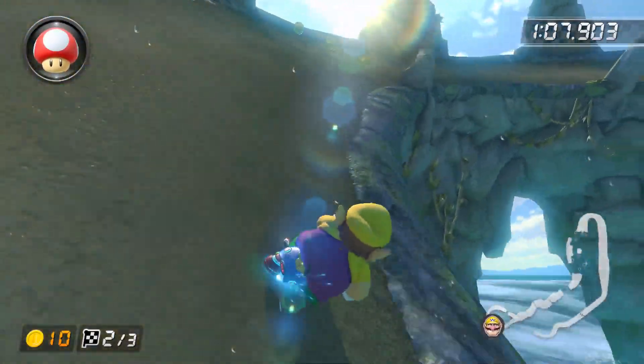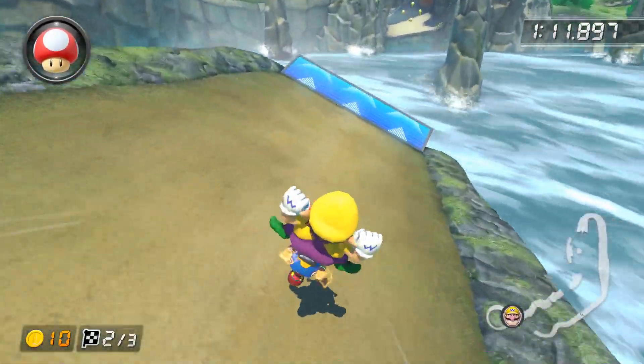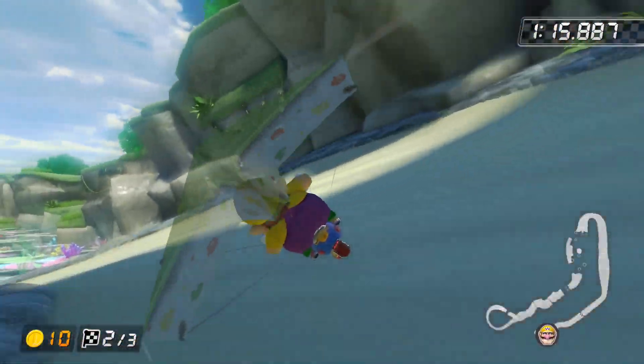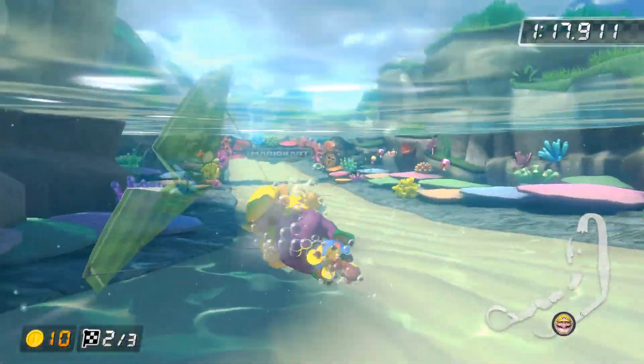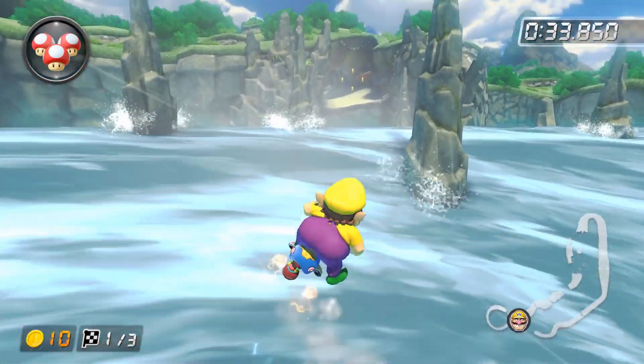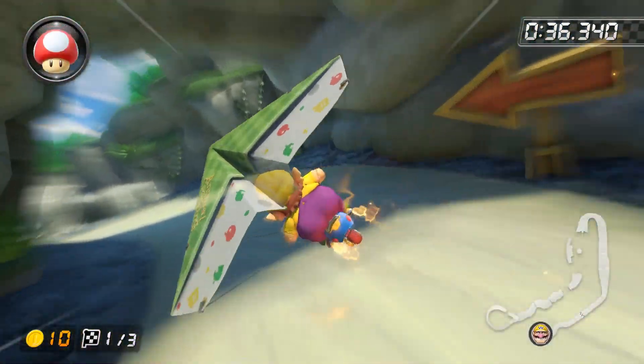Another glitter cut that could really help you out is the one on Dolphin Shoals. While you can perform the shortcut shroomless, it barely saves any time at all and is really, really difficult. So you should only use this shortcut if you have at least one mushroom. The main thing you want to do here is perform a right drift before going off the glitter ramp, then hold back and left. That's really all you need if you have two or more mushrooms.